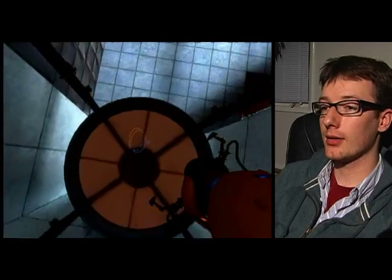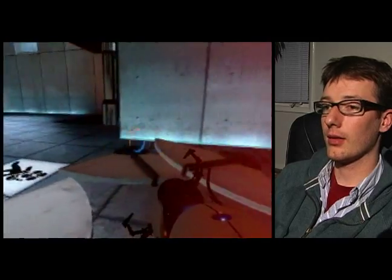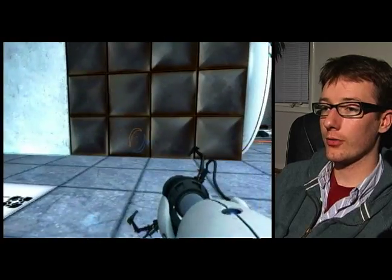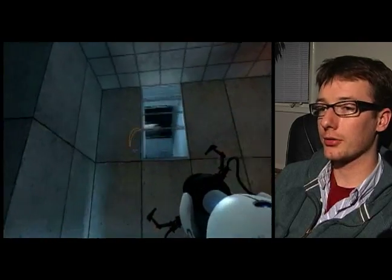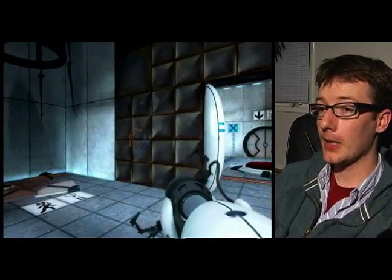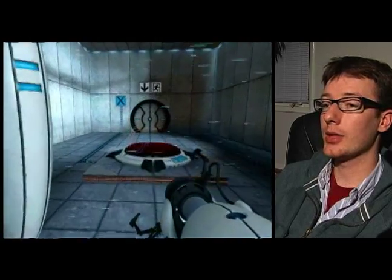We can go in there and we find that we're a little bit too heavy and we break the doors for the cube dispenser. If we look around, this is the familiar test chamber that we were in earlier and the one that we were just looking at through that window. But we don't have a cube anymore and the force field is still active, so we're going to have to find some way to get out of here.